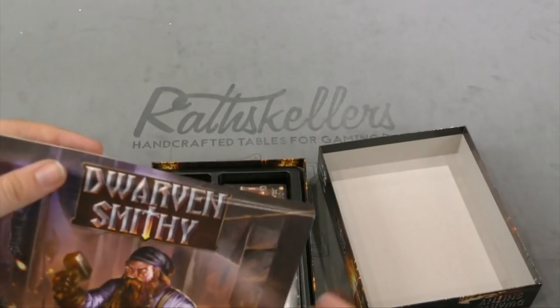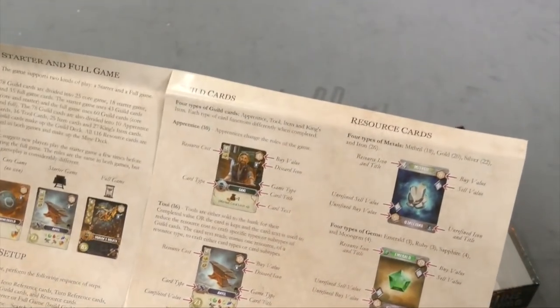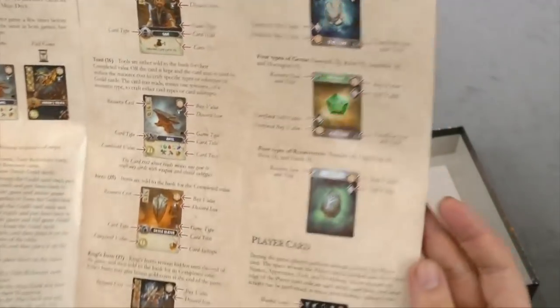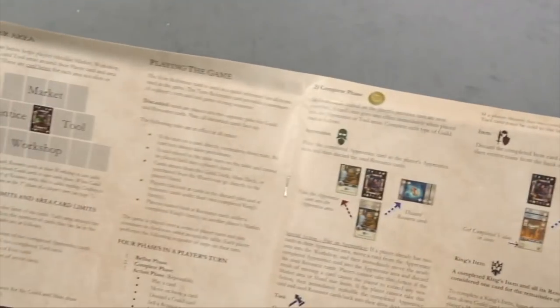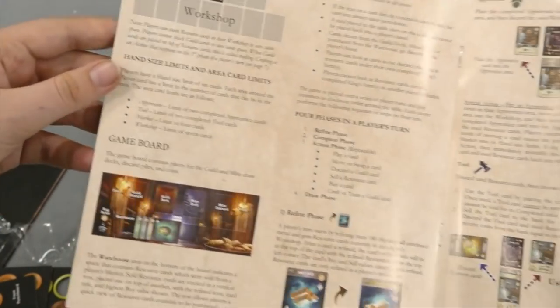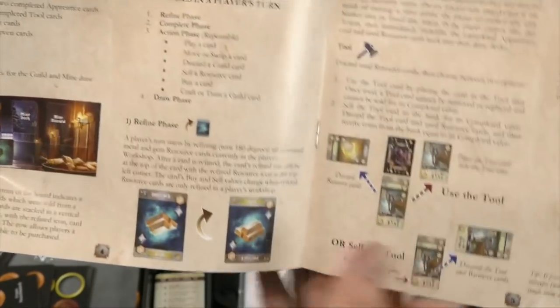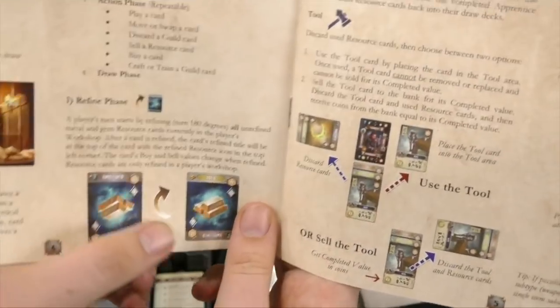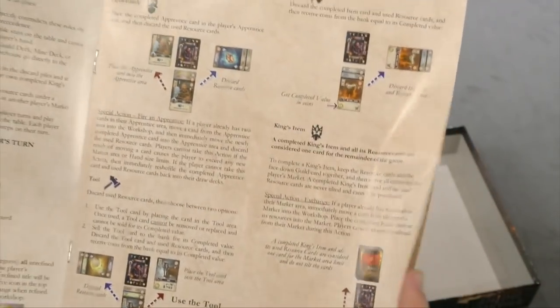Here's the rule book that kind of got bent somewhere, somehow. It shows you the different types of cards, the setup, the components. Here's the rules — it's showing the game board. The refine — yep, you're going to refine it from unrefined to refined to gold, or whatever it is that you need.